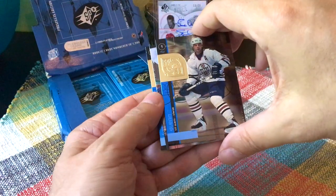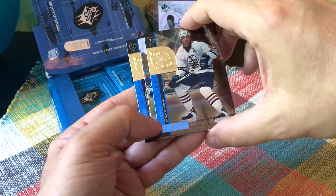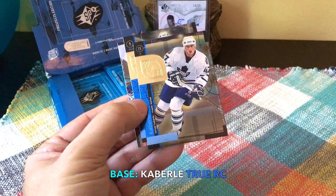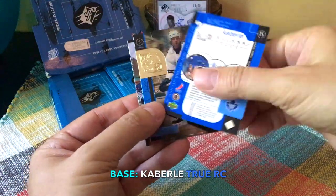Here we go — we have a Garen, we have something behind there, and we have a Thomas Cabrily. This, believe it or not, I believe is a true rookie of Thomas Cabrily, even though it's not considered one of the rookies in the set.